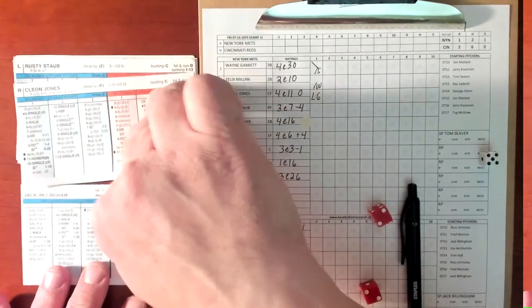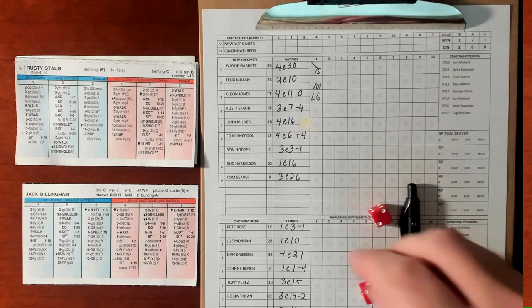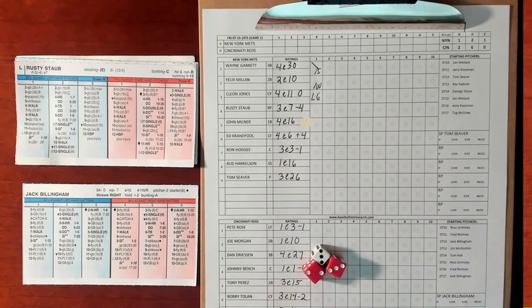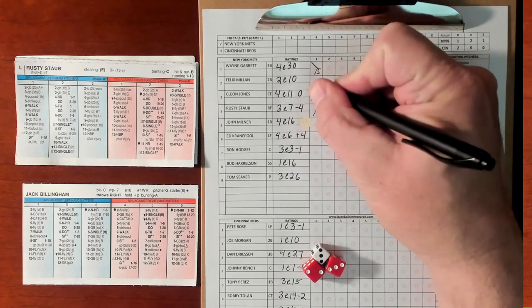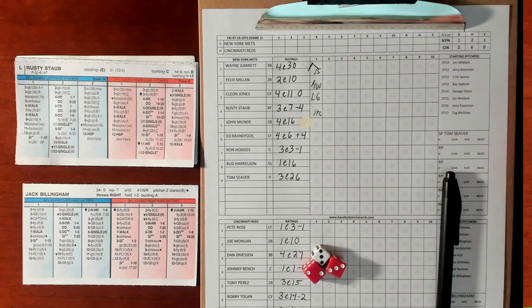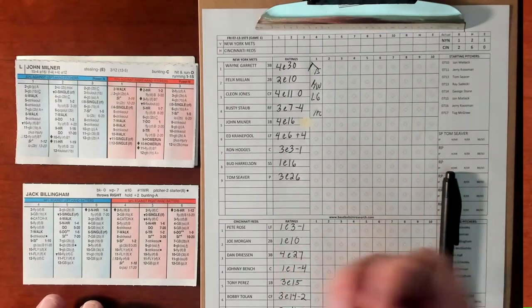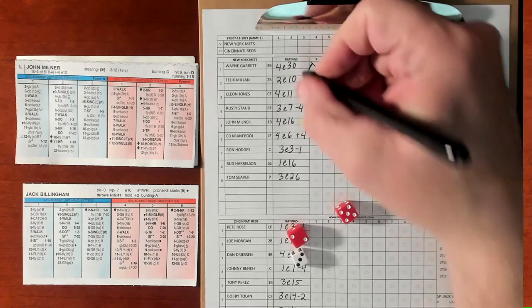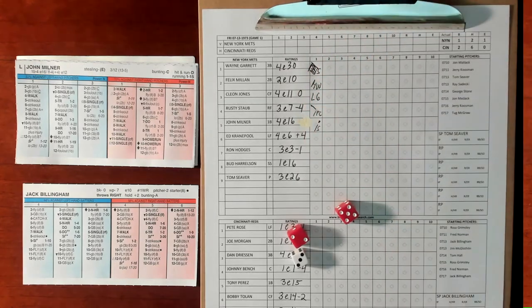The next batter is Rusty Staub — 3-5 versus a righty, that's a ground ball pitcher B. With runners on first and second, it's a Fielder's Choice — Mian out at second, Garrett goes to third. Two outs for Johnny Milner — 3-7 versus a righty, that's a single 1-5. A key single with runners on first and third — 4-4. Milner gets the key single to bring in Garrett. Staub advances to second. Two outs.